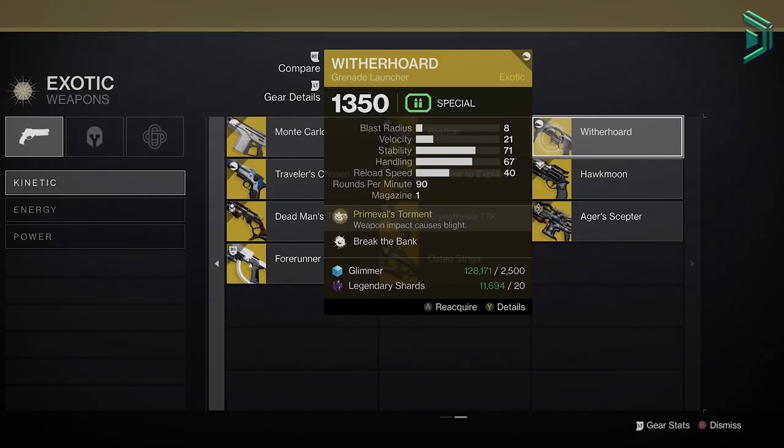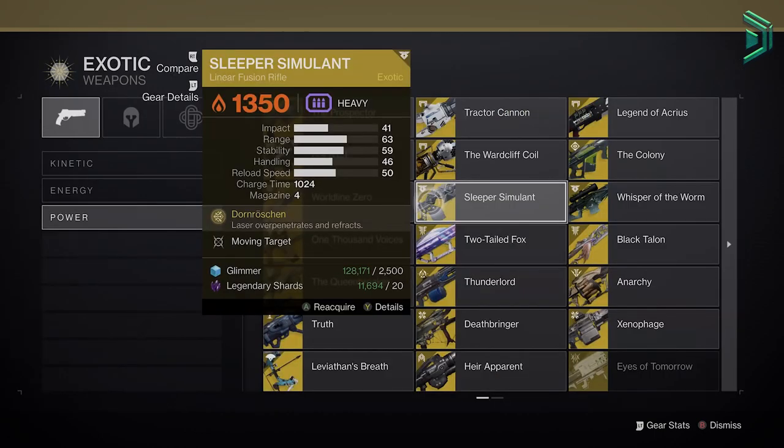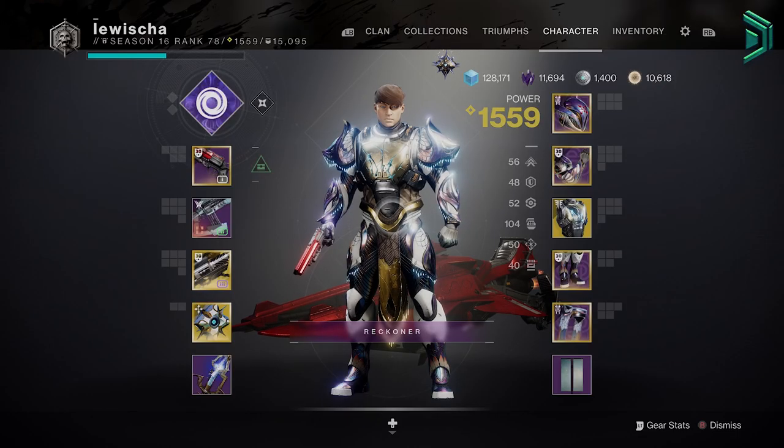For exotic loadouts, keep a Witherhoard and an Izanagi's Burden ready for your kinetic slot. Energy: a Divinity and a Leviathan's Breath. Heavy options: Gjallarhorn, Sleeper Simulant, Whisper of the Worm, Parasite, Lament, and a Wardcliff Coil. Get those ready for DPS.